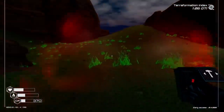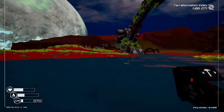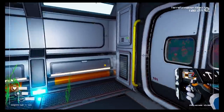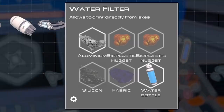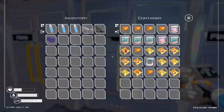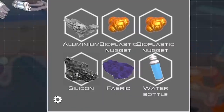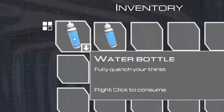Do we have enough to craft a uranium rod? No, we're too short. But look at this — water filter allows drinking directly from lakes. That is useful! We need two bioplastic nuggets, silicon, and fabric. In my architect's sock locker I have a load of bio nuggets. We can now craft the water filter, which ironically requires water to make. Then we shove that on ourselves and now we can drink from lakes — so we no longer have to carry water bottles. Thank goodness.